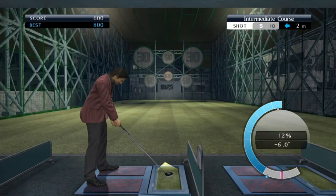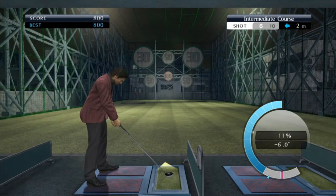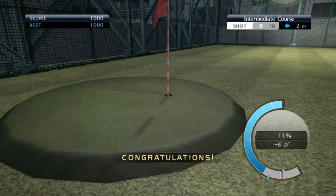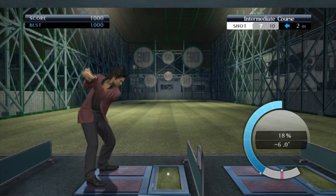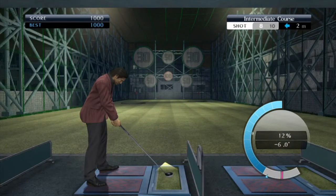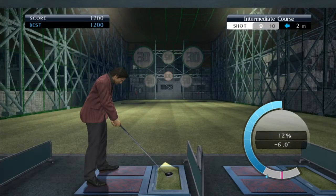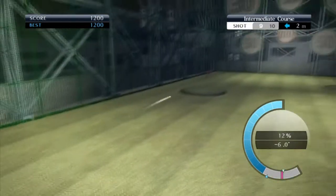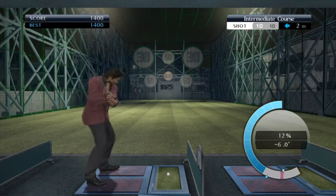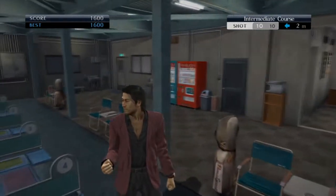For the later courses — the advanced course and the pro course — you'll really have to get it in the little hole as much as possible. Some of the targets in the pro course might be worth around 1600 points, so you definitely have to go for the holes-in-one rather than the board at the back. Once you've done it once, you just need to focus on using that same power over and over again. It might just be a little tap, or it might be a full swing — it just depends on the course.